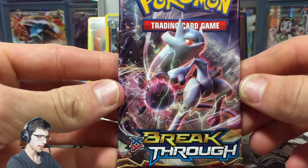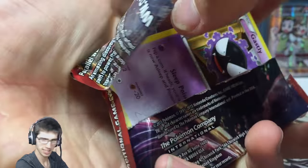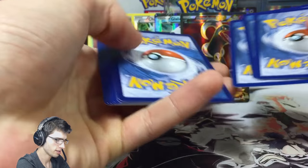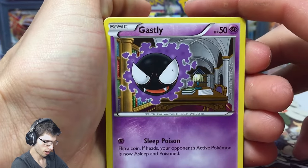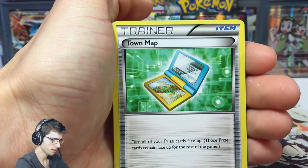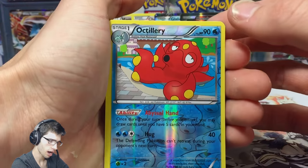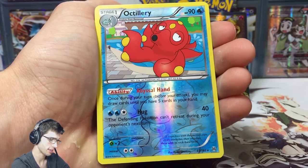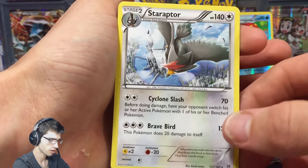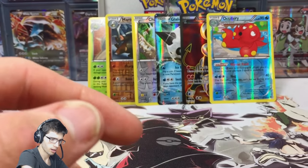The final pack for this part is Mega Mewtwo Y pack art. It's about 10 o'clock at night so I really need to wake up! Let's see if we can end it on a high note — hopefully get a holographic rare to finish it off. We got a Froakie, a Misdreavus, Granbull, Bunnelby, a Town Map, and an Octillery reverse — that's not bad at all, probably even harder to pull than holo rares. And a Staraptor regular rare — Staraptor with Cyclone Slash and Brave Bird. What a part!